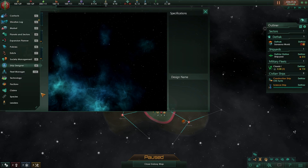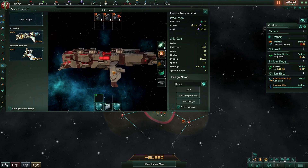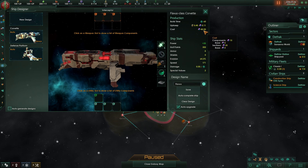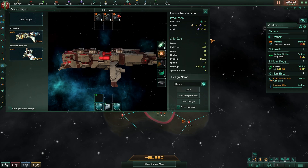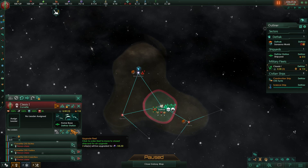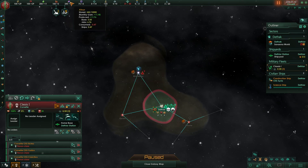I'm going to go to my ship designer and untick auto-generate designs. Even in a particularly competitive game, this is almost completely necessary. I'll clear the design and remove the hyperdrive, so now I've got ships with no weapons, no defenses, and no hyperdrive — but these ships only cost 45 to build, down from 100. I'll save that design, then upgrade our existing ships to this new design, which gives us 145 alloys back. After the upgrade we now have 245 alloys — that's a lot of alloys.